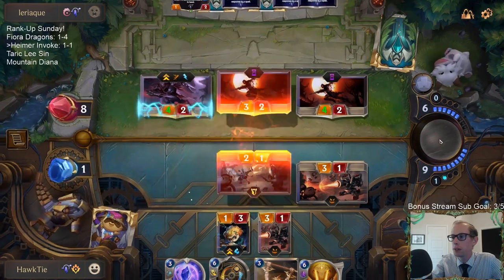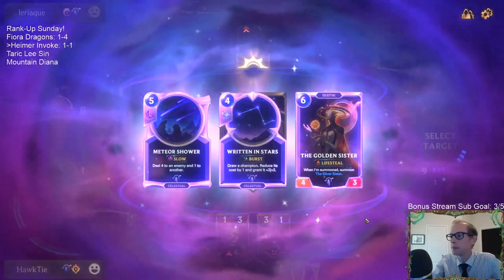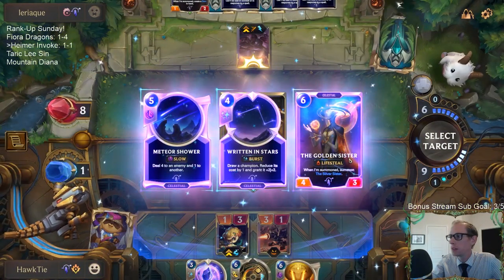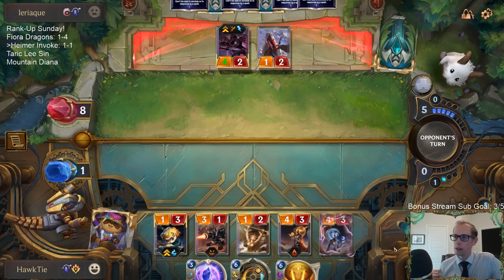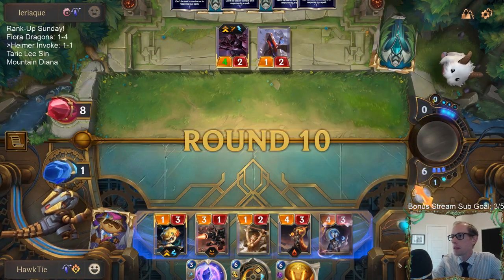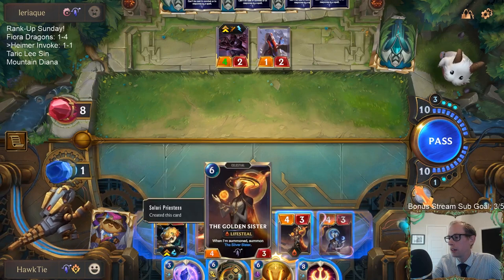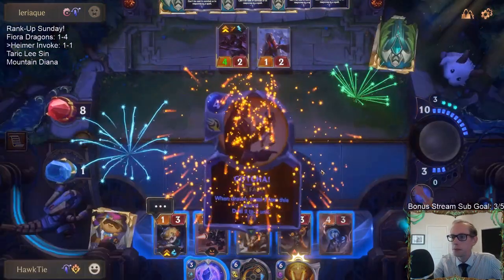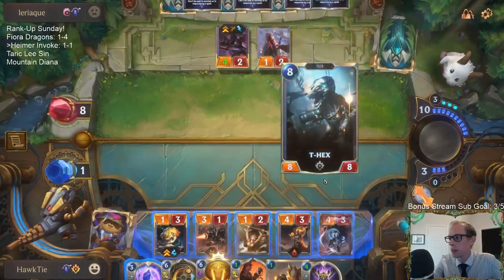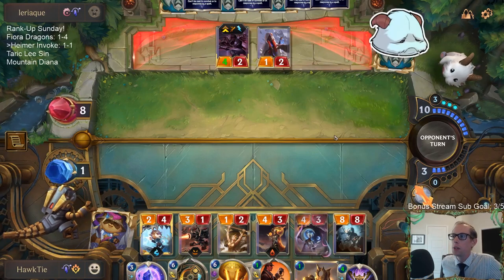Bunch of shadow shifts. He's found me. Six mana left. So I can Transmogulator — turn the 1-2 into another 4-3 Lifesteal. Heimerdinger is going to be leveling up, and just Progress Day I guess. That was a good Progress Day. I think we got this one.